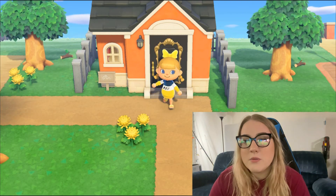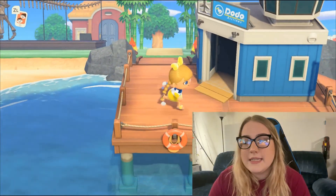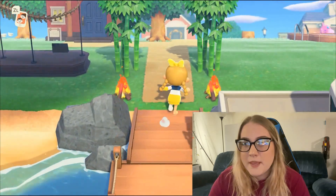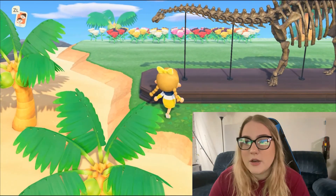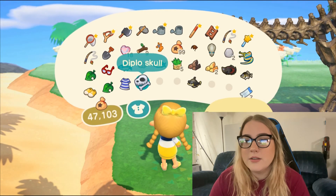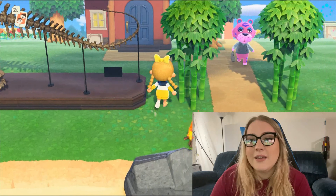We can go down here first - this is Phoebe's house, which we just met her. And then right here is the airport. And then our flag - the rainbow - I made that, it's pretty. Over here we have a dinosaur fossil display. I have extra fossils because I was sharing them with my Discord friends.